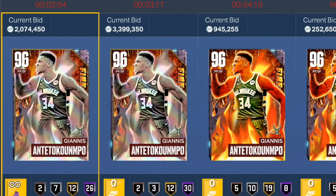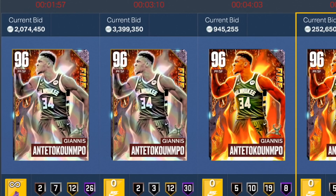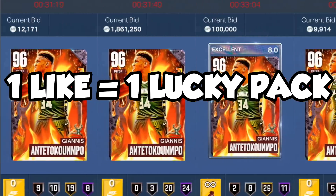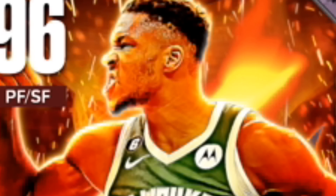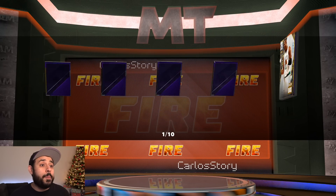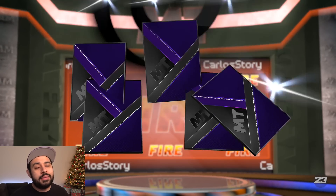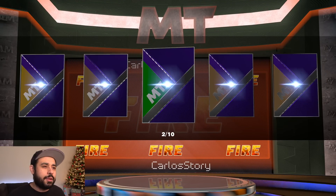I just checked the prices — one card is over 2 million MT and one with extra Hall of Fame badges is almost 4 million. We need to manifest it — we want Pink Diamond Giannis. How crazy would it be to pull him right here? If we get him, I'm literally running out of my house. Also, I retired the green screen for the new background — right now we've got the Christmas tree up for the holidays. Let me know your suggestions in the comments.